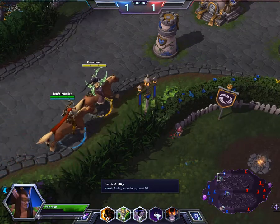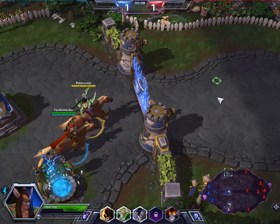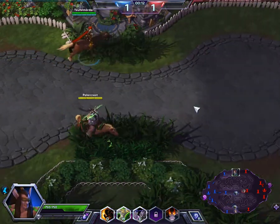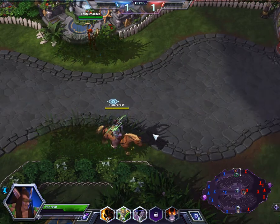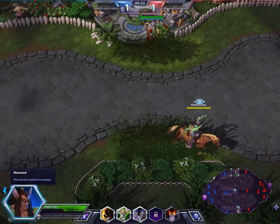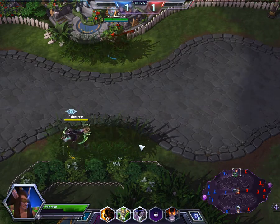Let the battle begin. I wonder what this guy's ultimate is - I'm kind of curious to see that, it'll be fun. Illidan riding a simple horse. Mr. Illidan - what's this? Mounted. What's Unmounted? Z is to mount and unmount.